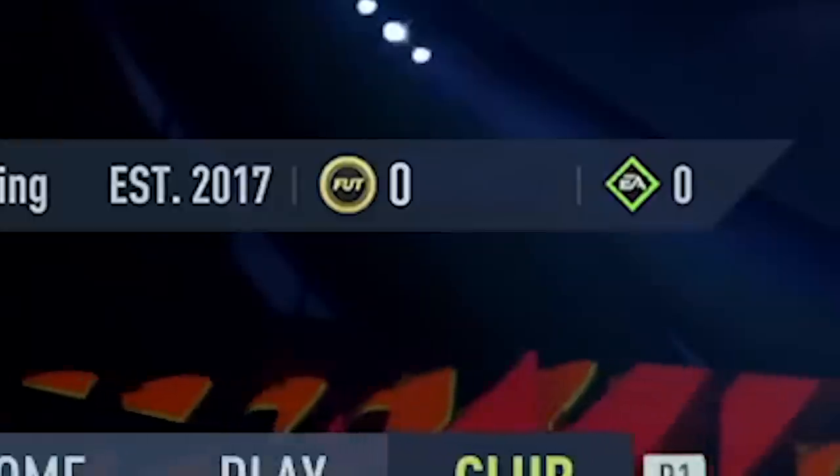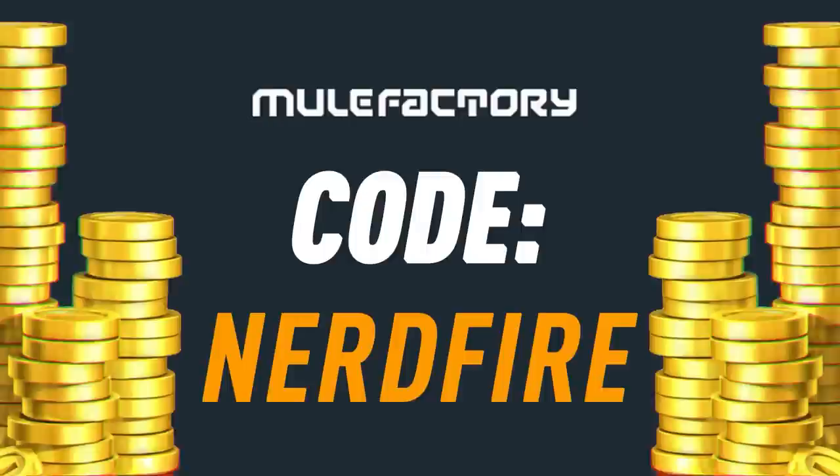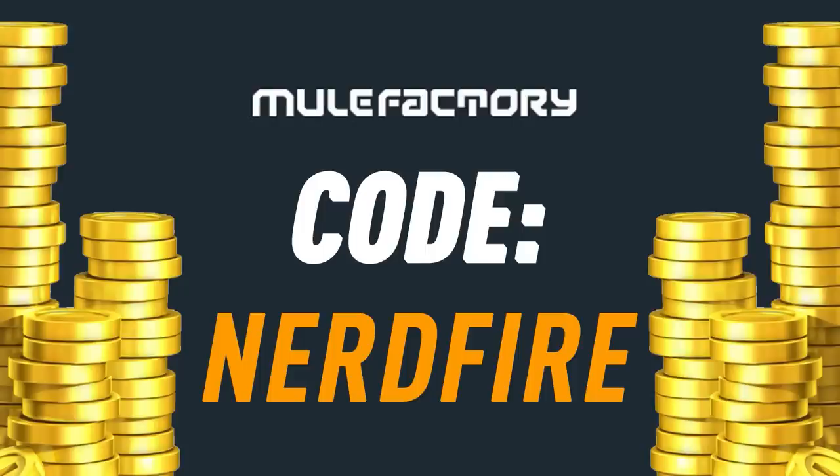We've got the Ultimate Team of the Season guaranteed pack — let's open a load of these up and see what we can get. Are you low on coins and Team of the Season is just around the corner? Head over to mulefactory.com for the cheapest, safest, and most reliable coins, and use code nerdfire at checkout for five percent off your order.